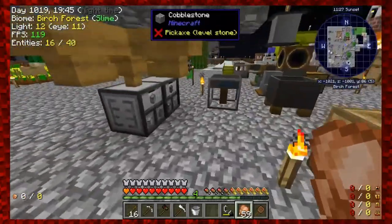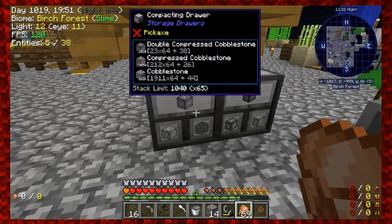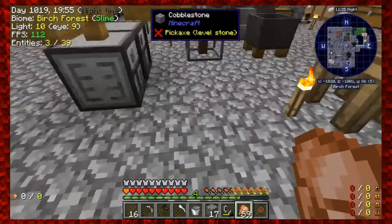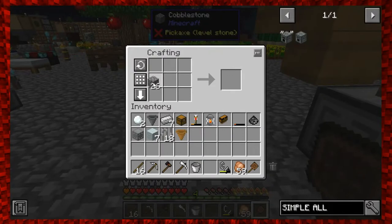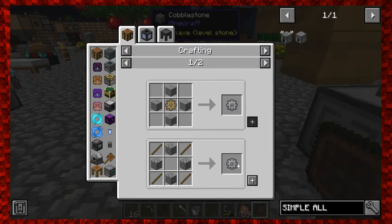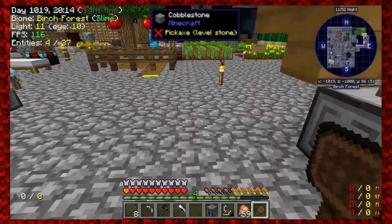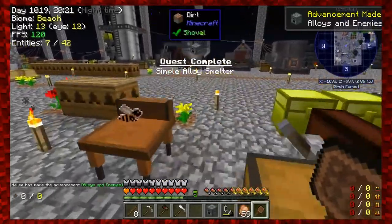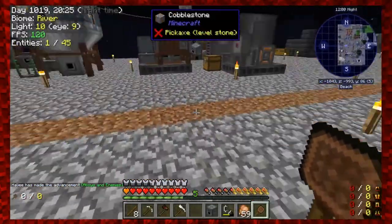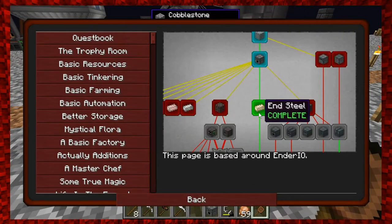The cobblestone generator looks full - every time I come here I can't pick up all the stuff. Let me make two furnaces - it only requires two, not three. I'll make two stone gears. Now I can make the Simple Alloy Smelter. Now we have an alloy smelter so we can create alloys - like pulsating iron, or any other alloys that need to be smelted together. Let's look at the next quest.